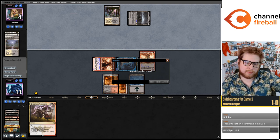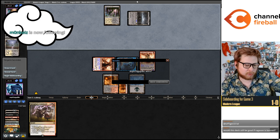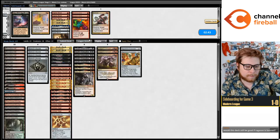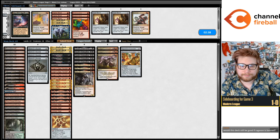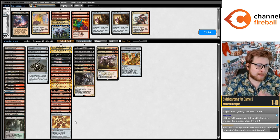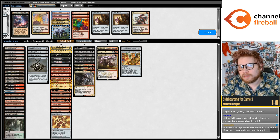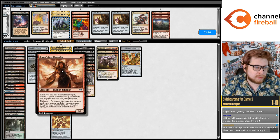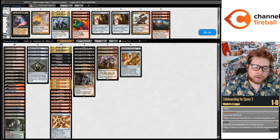Bolting our opponent — although Shambling Vent has lifelink, so if we bolt our opponent they'll be at one less life. They would go to one if we take your line I believe. Is this deck still good if Ragavan is banned? I think it would still be playable. Dragon Rage Channeler is better than Ragavan — maybe it's a bit more fair because it's a card you can leave in play for a turn or two without needing to kill it immediately, but Channeler is a better card than Ragavan.